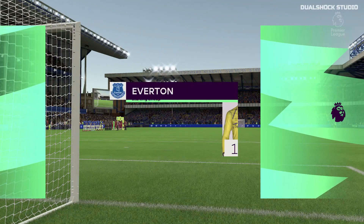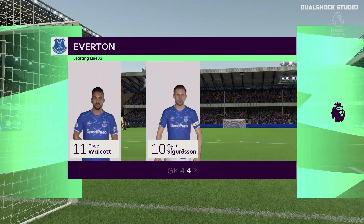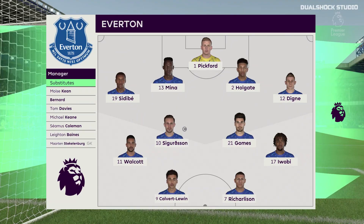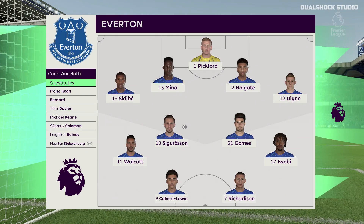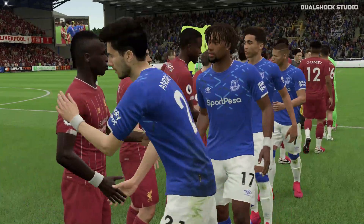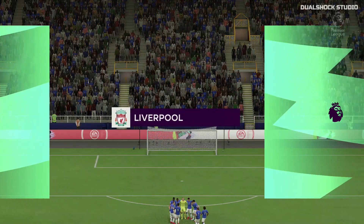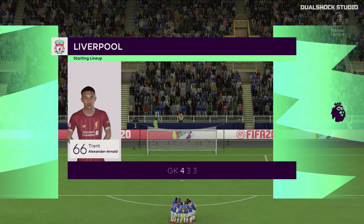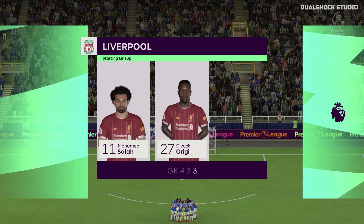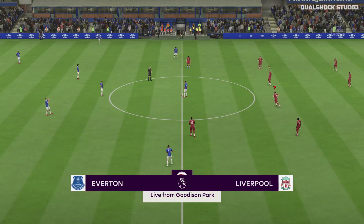Here's how Everton line up: England international Jordan Pickford in goal; Lucadinha and Gabriel Sidibe in the full-back positions; Alex Iwobi and Theo Walcott in the wide areas; two strikers up front to provide the goal-scoring threat. For Liverpool, the highly rated Brazilian Alisson begins in goal; Trent Alexander-Arnold and Andrew Robertson in the wide defensive areas; Sadio Mane and Mohamed Salah out wide; and just the one striker up front.